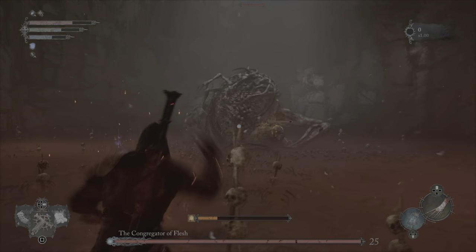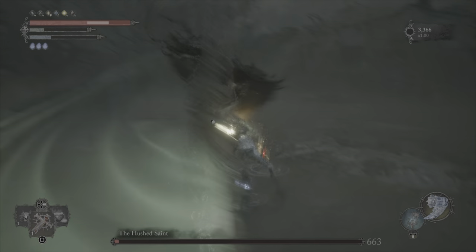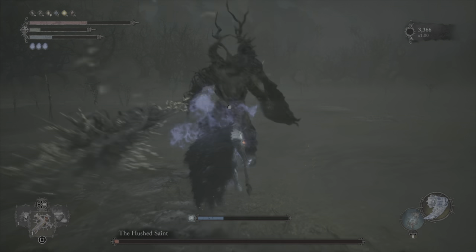Once he's defeated, you'll obviously get the spear from Malu like normal. Take the spear and use it in the Hush Saint fight — as long as you deliver the final blow.